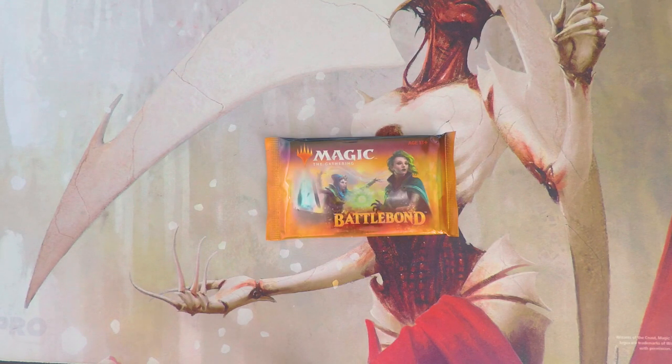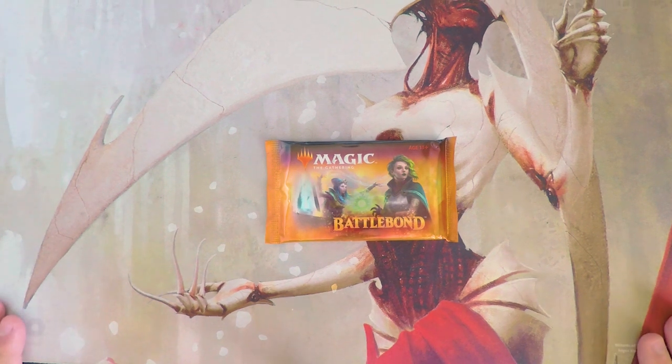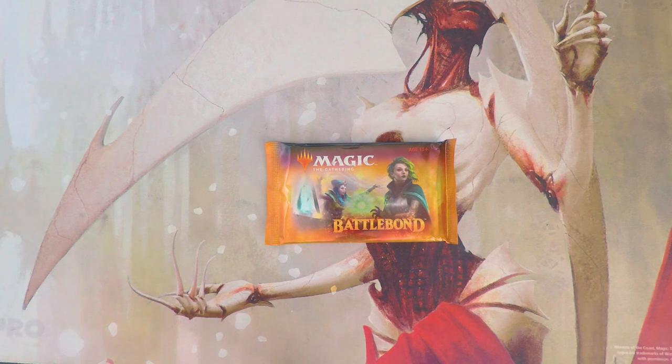Welcome to the next episode of the Crack a Pack series. Today we are opening, for the first time on this series, a pack of Battle Bond, which is a fairly new set. This was designed as a Two-Headed Giant draft set as well as sealed, so it's a little different than normal sets we'd see here. I'll do the best I can picking a pack one, pick one, even though I'm just one person.